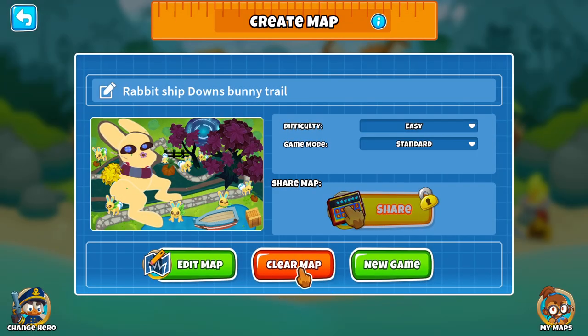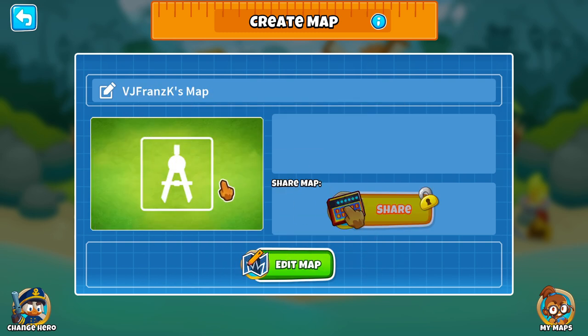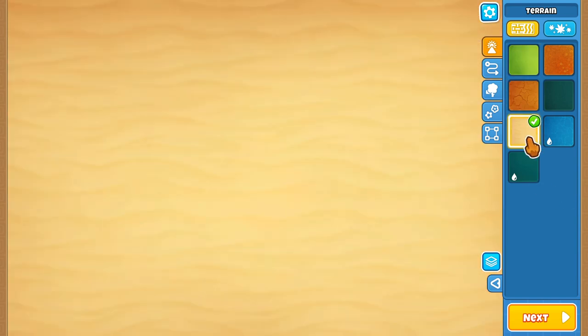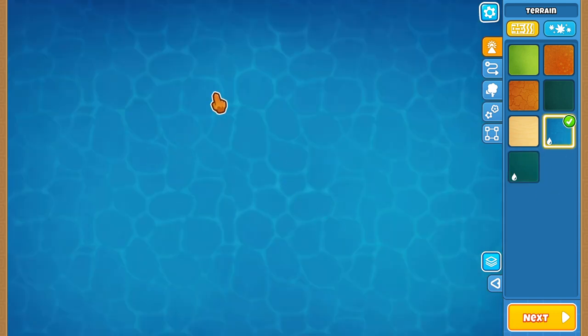So I'm going to clear the map now, since I already submitted this map before and it's already on the server. Unfortunately, you can't go back and edit a map that you've already uploaded. Here is how to begin: first you consider what is your base terrain. It could be dark water, or light water — that's a nice texture with caustics, that's what those are called.